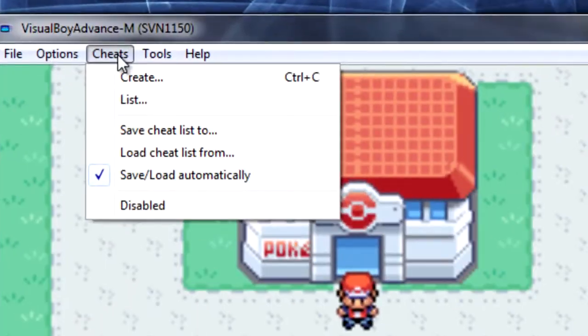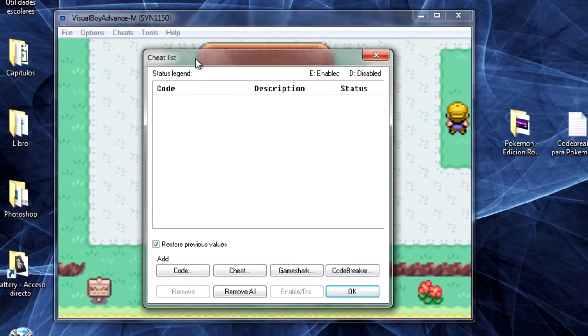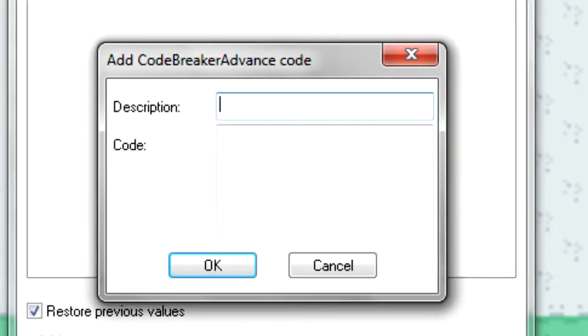Revisamos que tenga la opción de Disable desactivado — o sea, que no tenga la palomita activada. Después revisamos que la opción de Slow Load Automatic All esté activado. Damos clic en List y nos abrirá una nueva ventana. Damos clic en Code Breaker y nos saldrá otra ventana. Después procederemos a copiar cualquier Code Breaker que queramos.